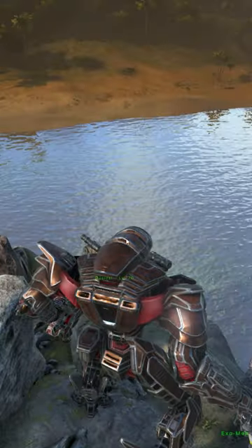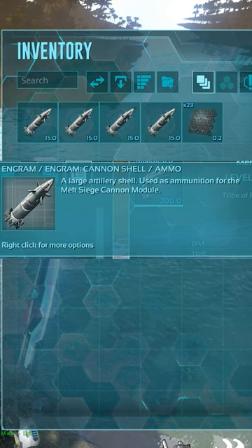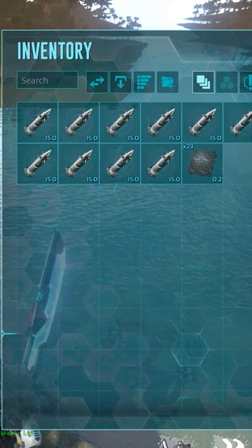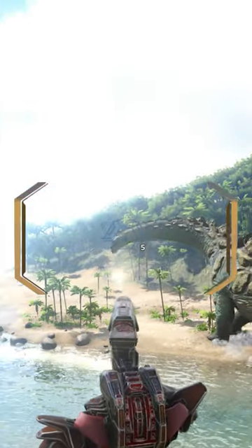You'll need techs here to do this, as you'll need to craft a mech. Equip your mech with the Siege Cannon module and load up some cannon shells on your mech. Simply aim the cannon at the titanosaur's head and shoot it till you knock it out.